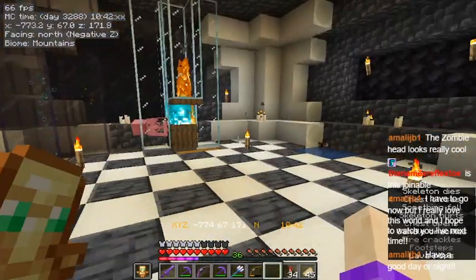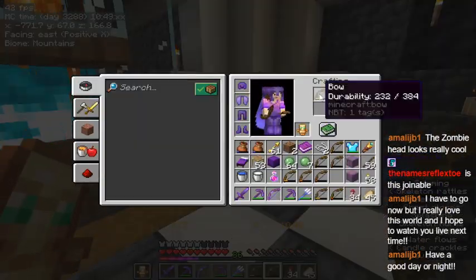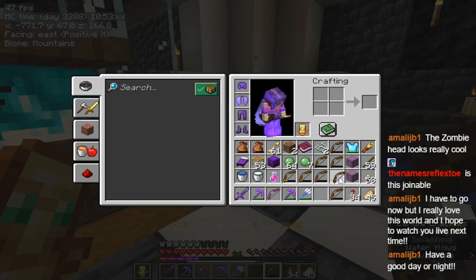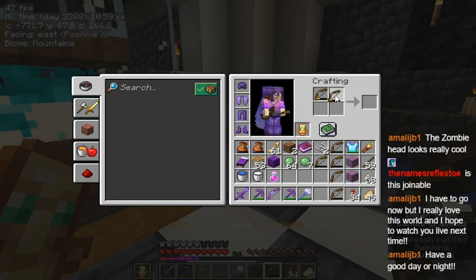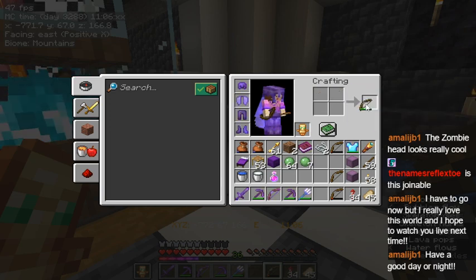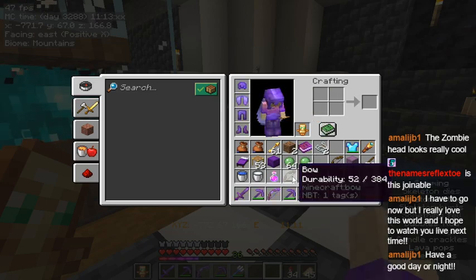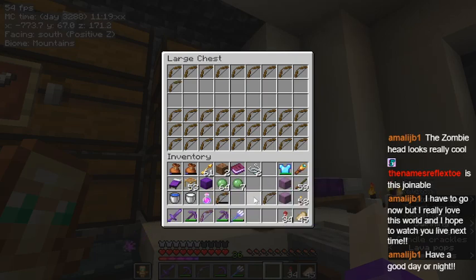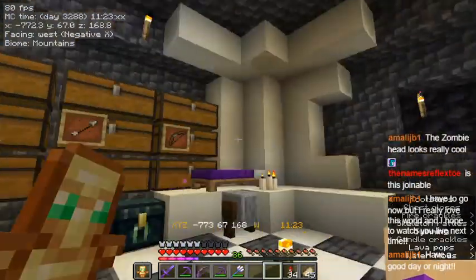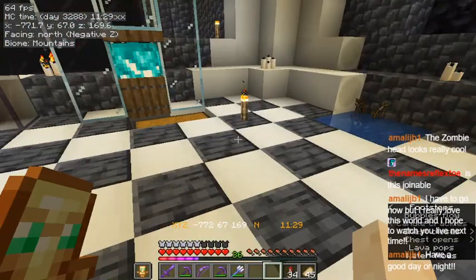Okay, I need more of those. So we're going to just take a little second here and let those guys kill themselves and make some bows. You can't use partial durability bows in dispensers - they have to be full durability. So we have to combine the bows to fix them up. And I think we're full up on arrows, so I can just chuck the arrows.